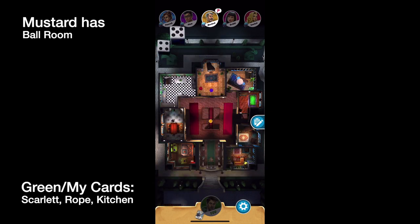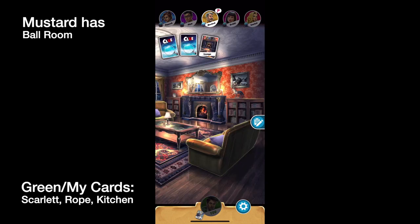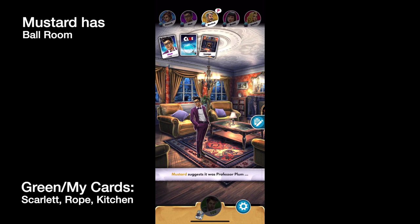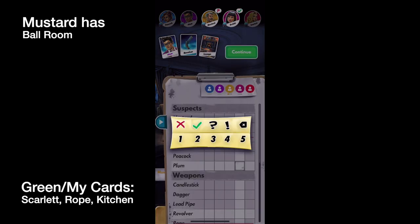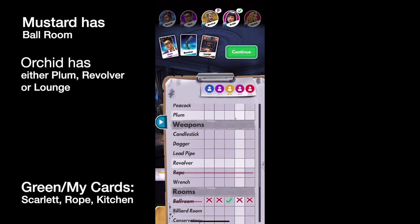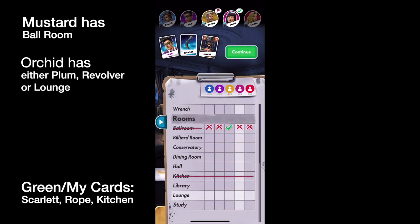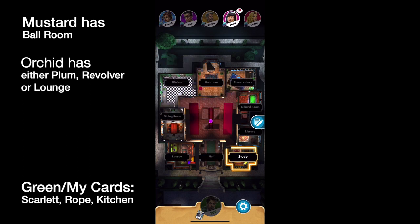Now it's Mustard's turn. He's going to the Lounge — Plum, Revolver, and Lounge. Orchid has a card, but we don't know which card Orchid showed Mustard. We do know she showed one of those three cards. So since Orchid has three cards, we're going to put a one on Plum, the Revolver, and the Lounge so we can remember these three cards for later. As we deduce who doesn't have those other cards, we'll know which of those three cards was hers.